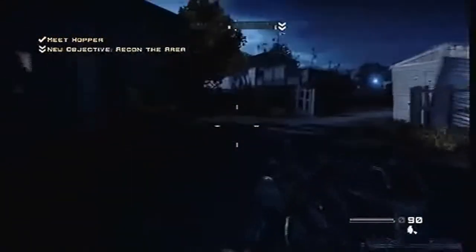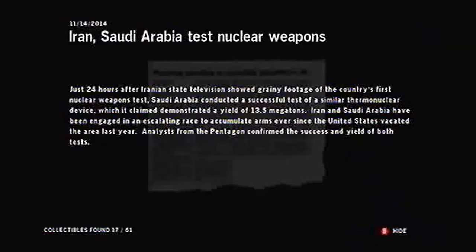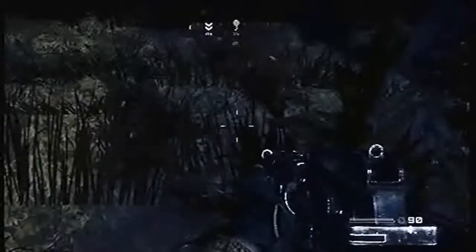Next, after you pop up through that tunnel where you've been walking for like two minutes, it's fully night time. Where you can see the century tower in the background, there's a newspaper around the corner of the house and you can pick that one up.